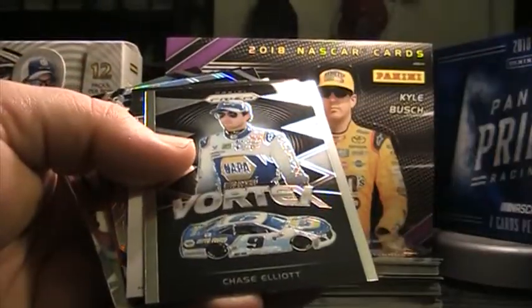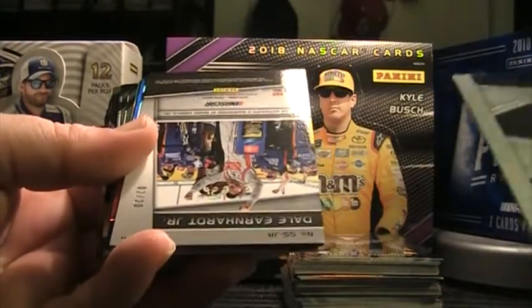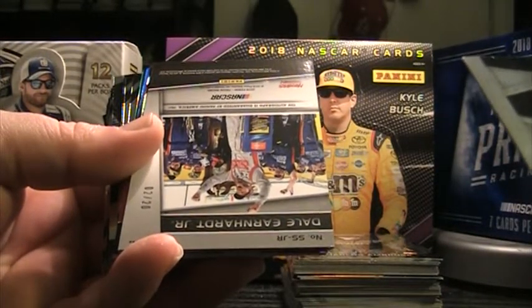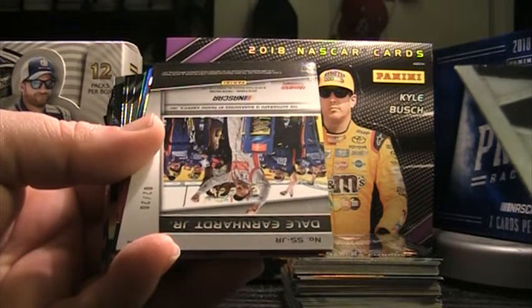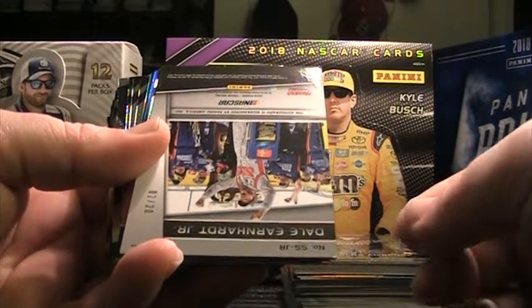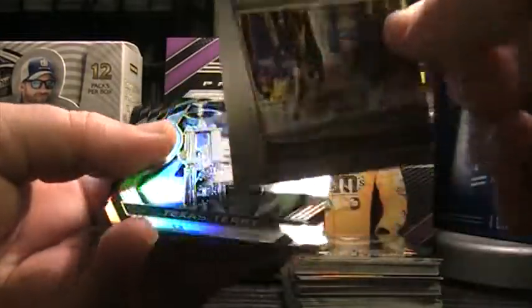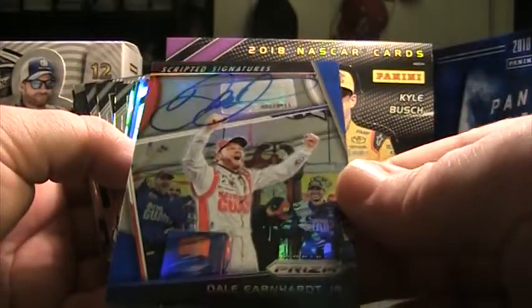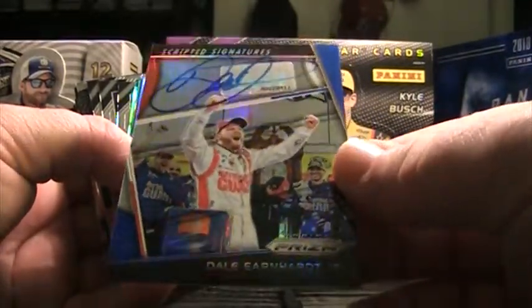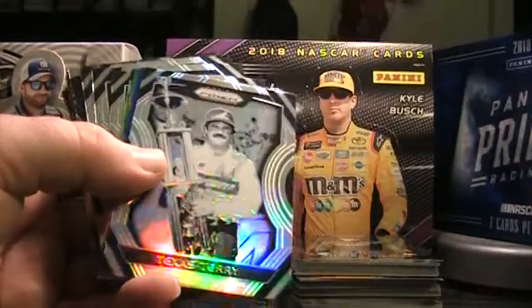There's an autograph coming behind Chase here. Chase Elliott Vortex — and there you go, that's the big one we've been waiting for. Dale Jr.! Dale Jr., 2 of 20. Nice hit there — I think in Prism you get a guaranteed top five driver or something. Check that out — 2 of 20, Dale Jr. scripted signatures on card. That's a good one — 2 of 20, yeah. That's a really nice card there.